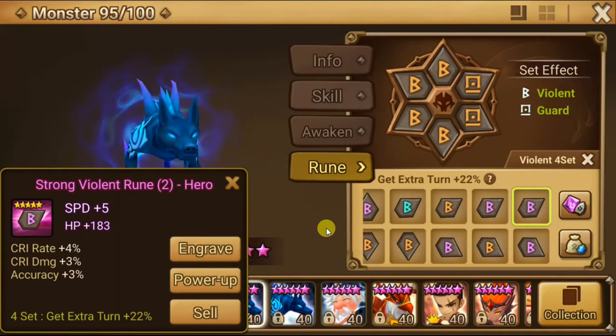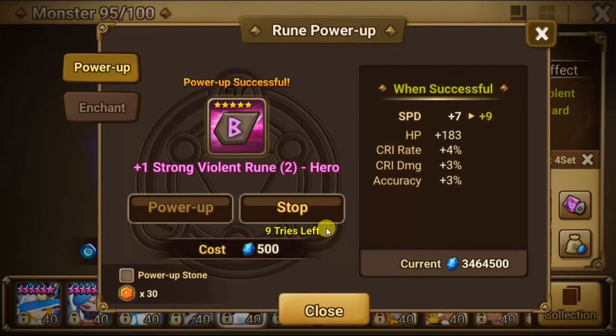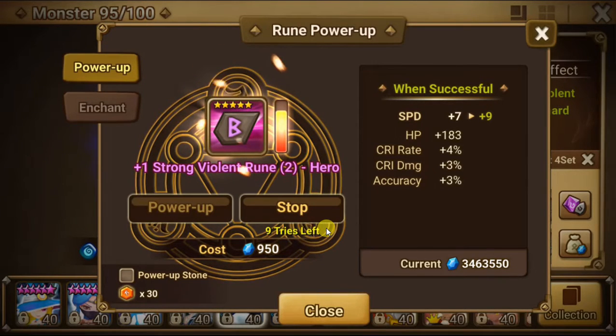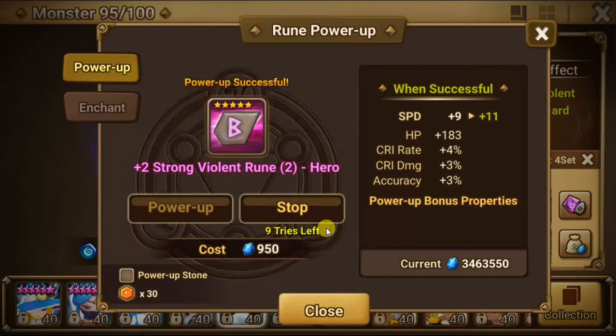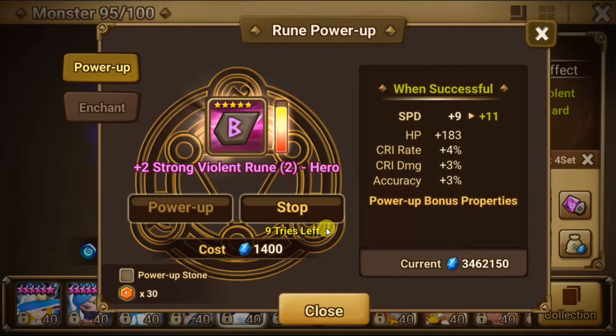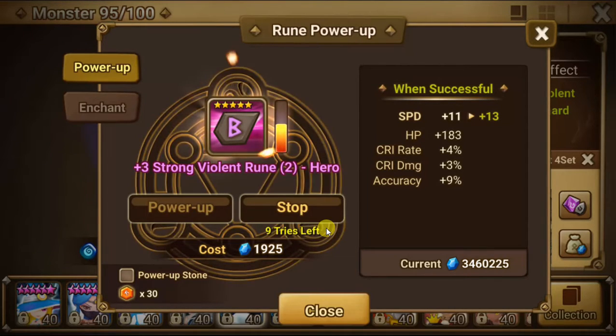This rune has some low rolls into crit rate and crit damage. The crit rate's okay — I would rather have like five or six. I don't think we can get seven. The crit damage is really low. If it goes into accuracy... thanks for the troll, game. I still say it could be used for someone else. But I need to power up my rune, so whatever.